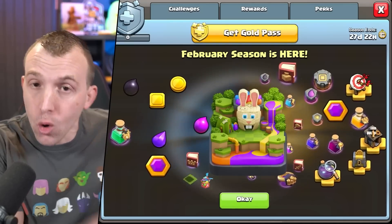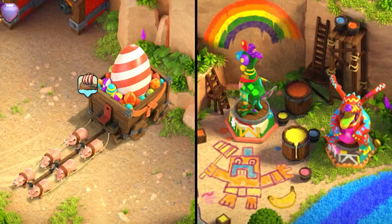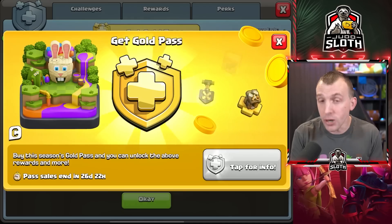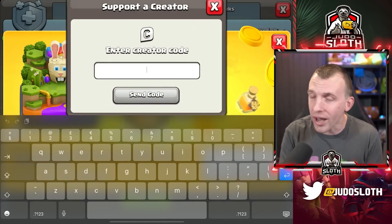This month's Gold Pass features a scenery at the end of it, and the level of detail in the Colourfest scenery is fantastic. If you are purchasing the Gold Pass, you can press the C to support a creator beforehand. My code is Judo and it is much appreciated. Let's get you your 3-star.